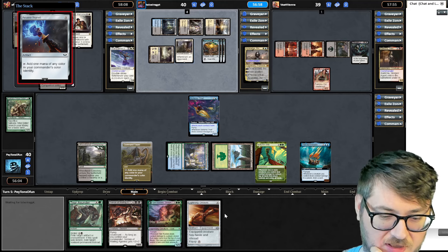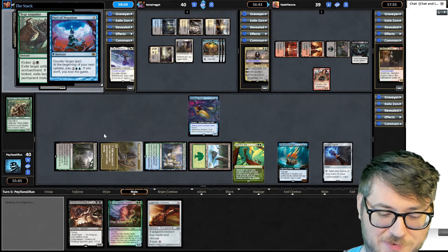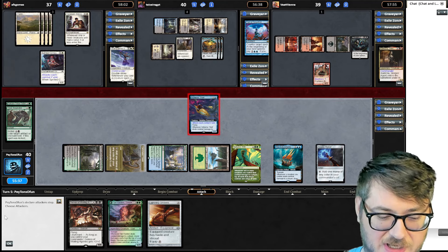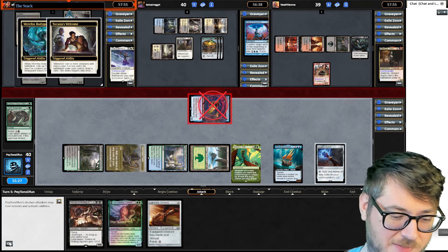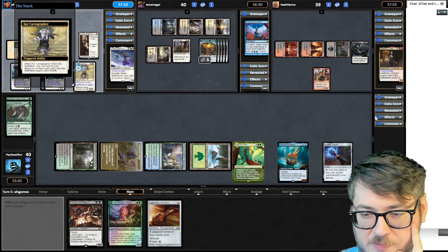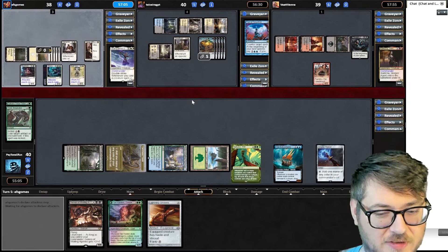I'm going to exile this Smothering Tithe — I guess I could do it beforehand. Pact Negation is also budget-friendly. Yeah, I don't feel bad about hitting you now for sure. Why are you helping this guy in the middle? Next turn I can get my commander down, hit someone with my boat, hopefully draw two cards, and untap my stuff.